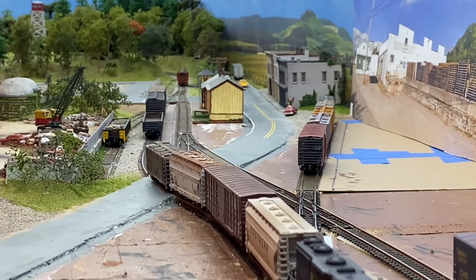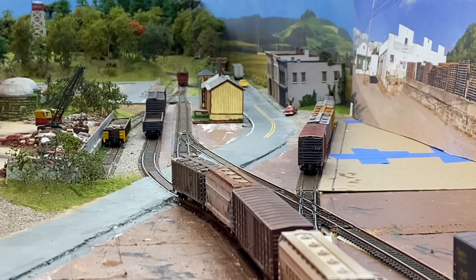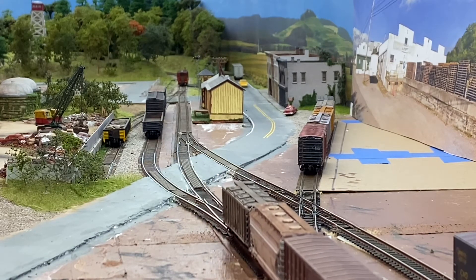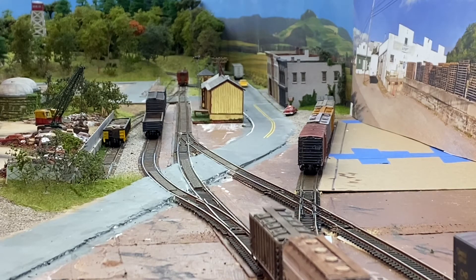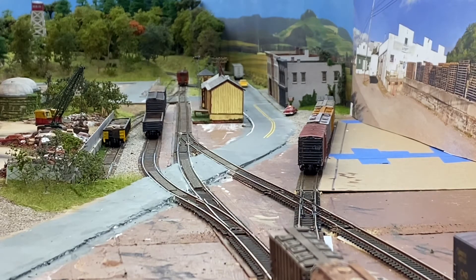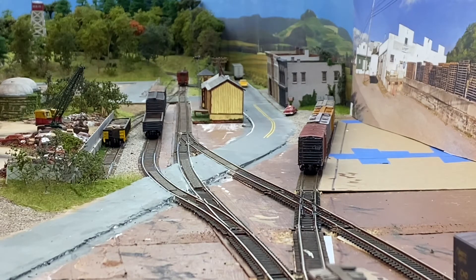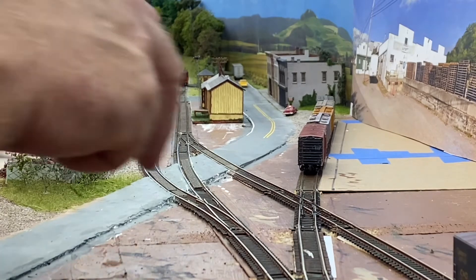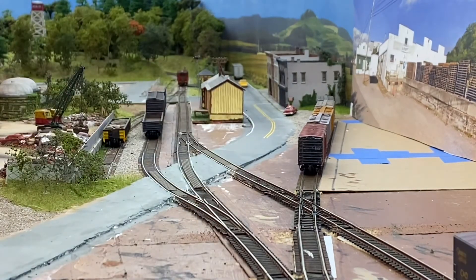The two cars right behind the engine are going down south to Knocking Sons, Harvest, and Walker. But we've got two cars to deliver to Cedar Heights Clay, and we have a box car and two covered hoppers to pick up. I can't decide if I want three or four car spots at Cedar Heights Clay — all the car spots will take either a box car or a covered hopper, except spot one, which is just for box cars.